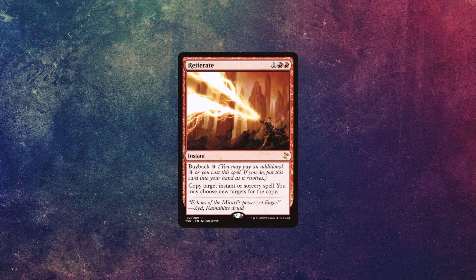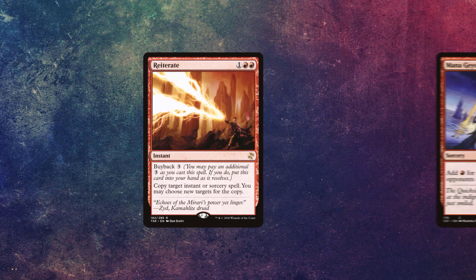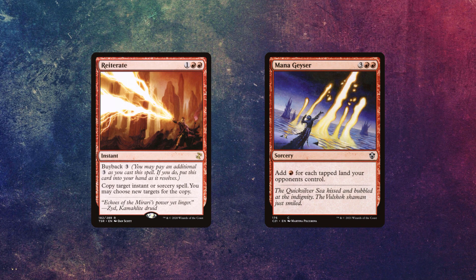At number five, we have combos around the card Reiterate, which is an instant that costs one generic, a red, and a red, that says buyback three. You may pay an additional three as you cast this spell. If you do, put this card into your hand as it resolves. Copy target instant or sorcery spell. You may choose new targets for the copy. How this works is that you cast a spell that produces more mana than Reiterate costs to cast with buyback.